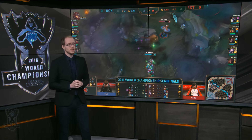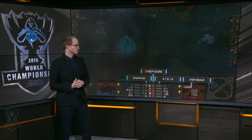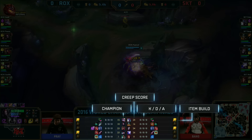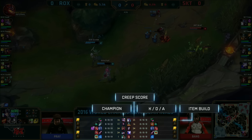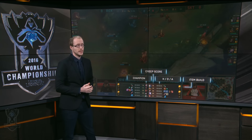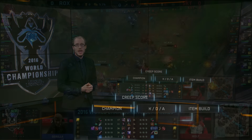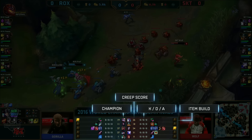Now, looking down at the bottom of the screen, we have the scoreboard. The scoreboard tracks the status of individual players as well as the overall game. We have the champion icons from top to bottom: top lane, jungle, mid lane, AD carry, then support. We have the numbers referred to as creep score, or CS, throughout the cast — that gives you an idea of how many minions or monsters players have killed, which feeds into how much gold they have to buy items.